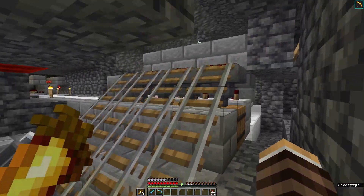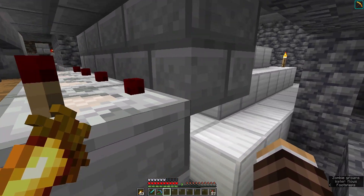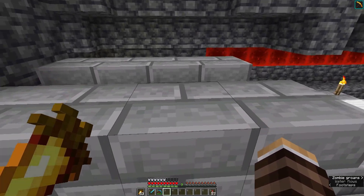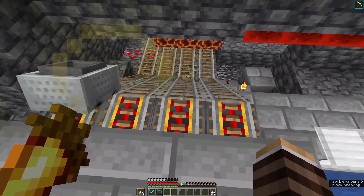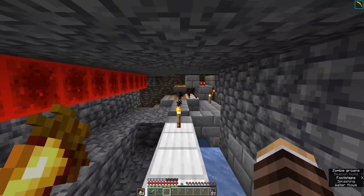We have some minecart unloaders here — very generic minecart loaders. When the minecarts come on over, if they have an item, they will turn on this comparator, which then turns the torch off and makes the minecart pause on whichever hopper until the minecart is unloaded. Then they get spat out here and here.